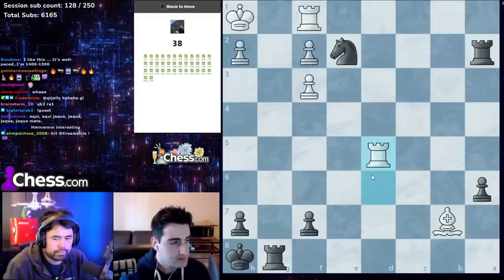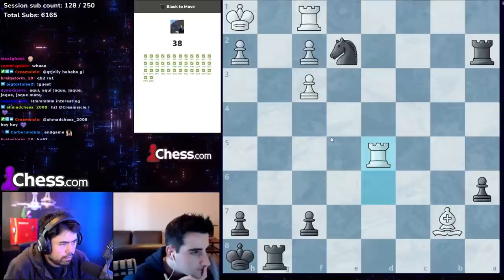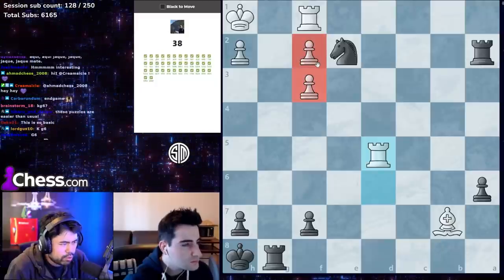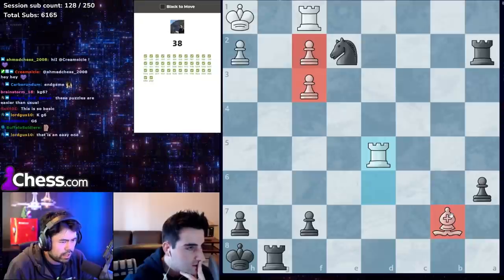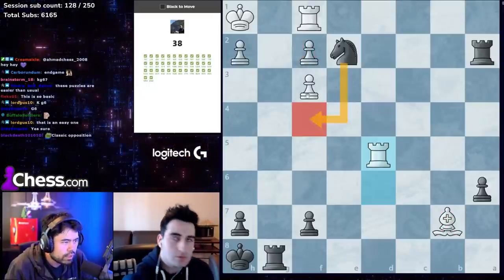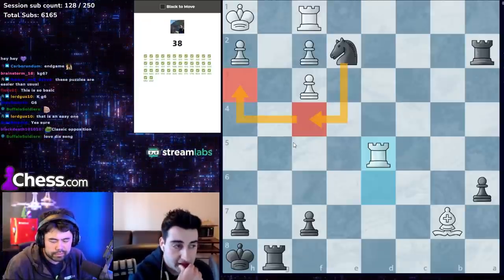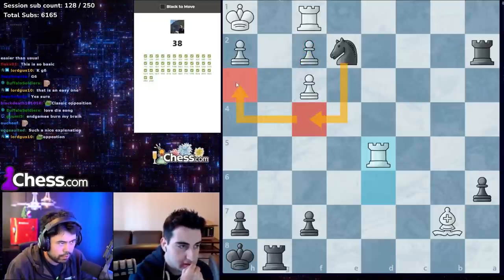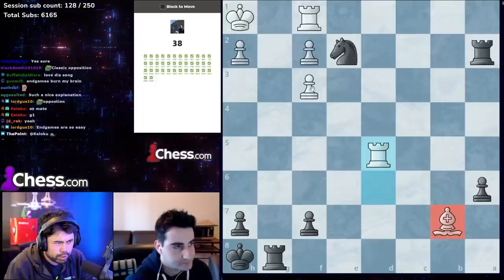Pawns are stacked on f2 and f3 but no clear way to do anything there. The bishop on b7 looks loose. My instinct says knight f4, knight h3 — you simply cannot defend the pawn on f2. That's a little dank for puzzle 38 but that's the solution: knight f4, knight h3, knight f2.